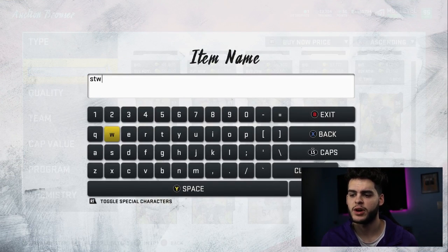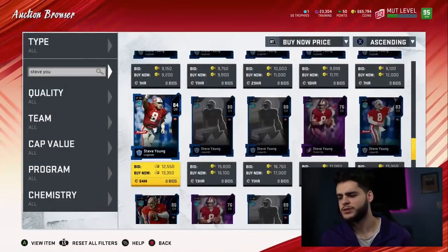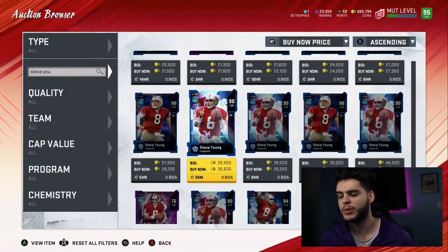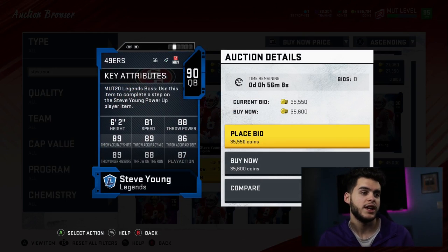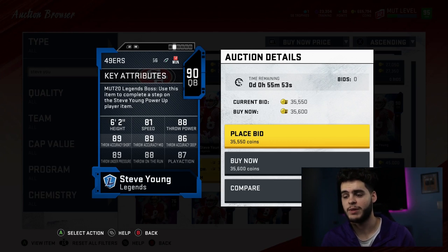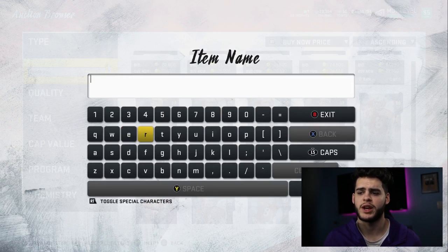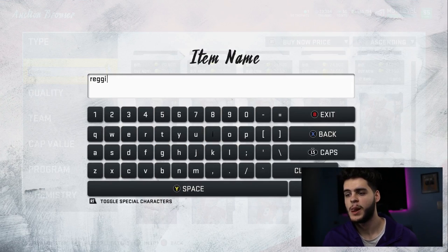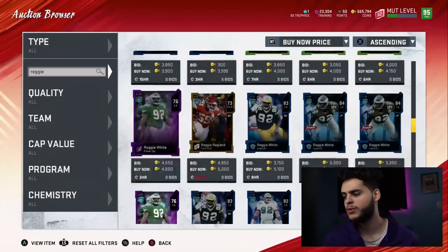Steve Young is still rocking on this budget squad at 35k. Powering him up and everything will probably cost you about 44k total. With Dashing Dead Eye and Escape Artist, he will have just about all passing stats above 90 — above 90 throw power, throwing under pressure, throwing on the run. He'll have an 82 speed and be able to run with escape artist to escape any pass rush, plus Dashing Dead Eye for perfect accuracy on the move. Especially on a budget team when you're getting rushed all game, you'll regret not having Dashing Dead Eye or Escape Artist.